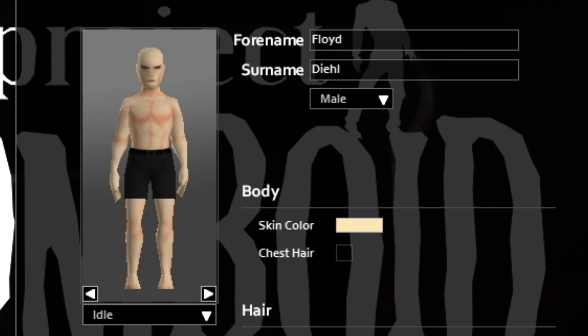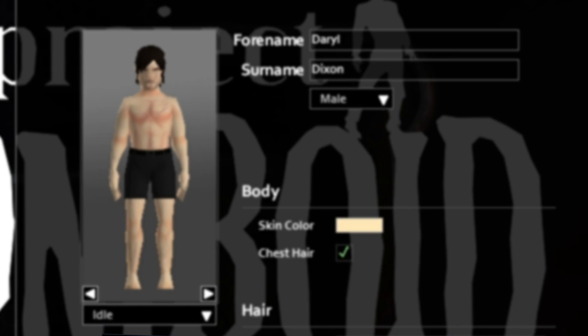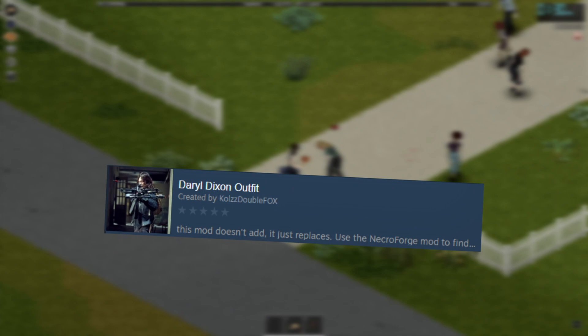The first mod is a skin retexture by Ted Beer. This will give you a character that closely resembles Daryl, especially once you enable chest hair. The second mod is Aki Hair by Akiet, which provides you with the Daryl Dixon hairstyle.